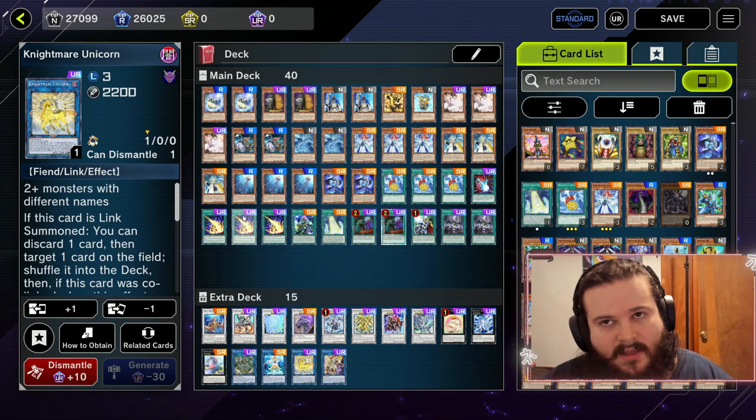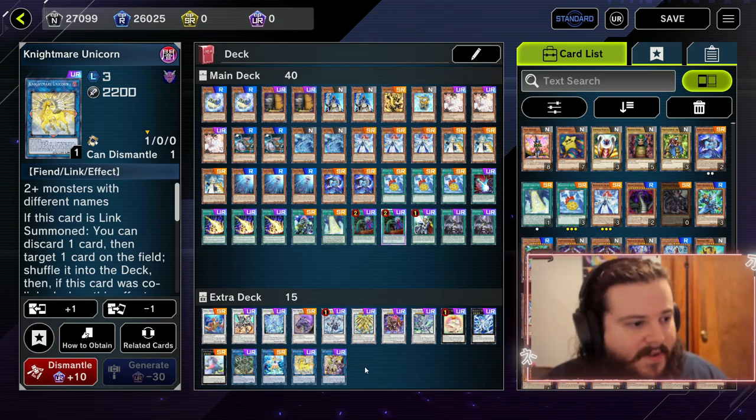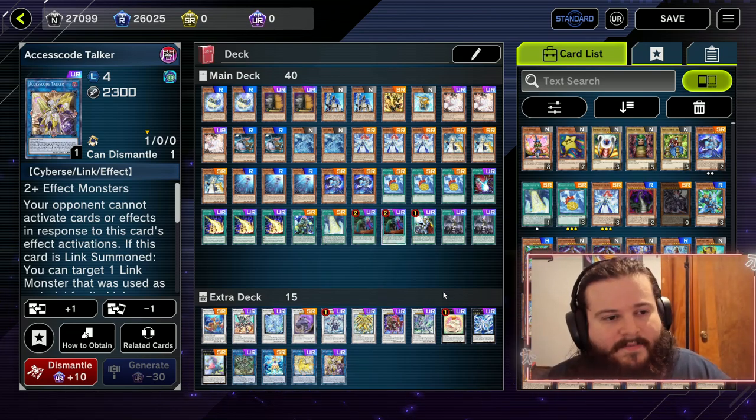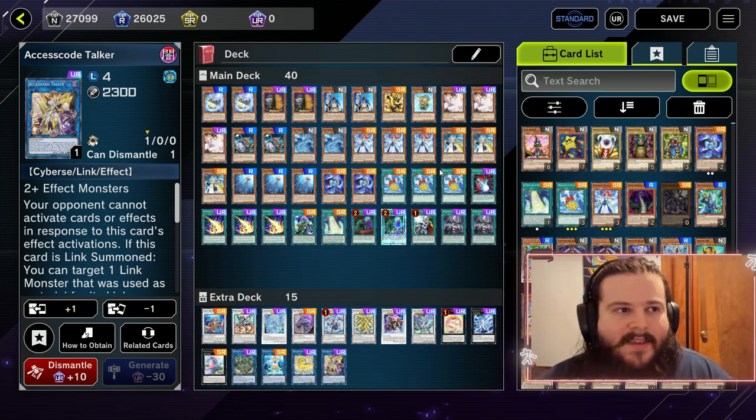Nightmare Unicorn is specifically in the deck because we play against so many Despia in Diamond — it's literally like 90% of the field. Access Code Talker is in there to finish games off because the deck has a hard time closing. Let's get into the games and then check out the recap at the end like we normally do.